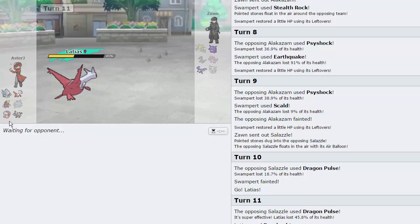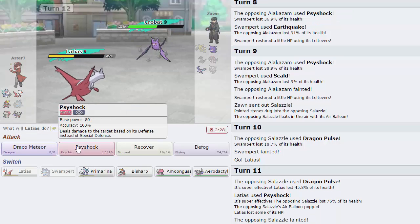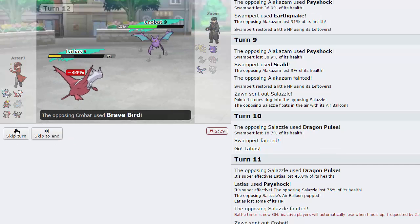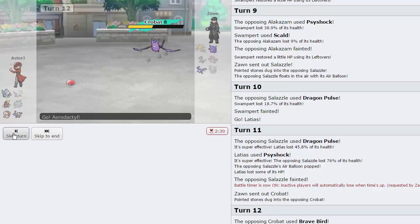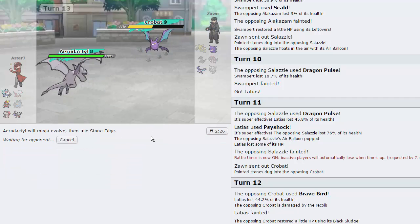Psyshock will knock out his Gengar and also knock out his Crobat — it's a no-drawback play. He has to mega crit Dragon Pulse and be Modest. He got a low roll there — takes the Psyshock and goes down. Aerodactyl wins from here. I go for Psyshock on Crobat too just to be safe — he goes for Brave Bird and knocks me out. That's fine, now I bring in Aerodactyl and click Stone Edge.